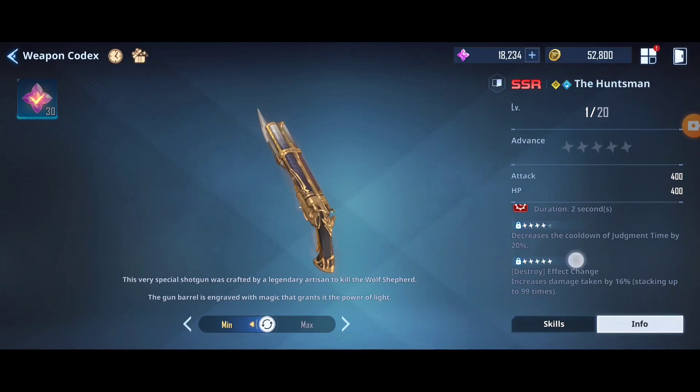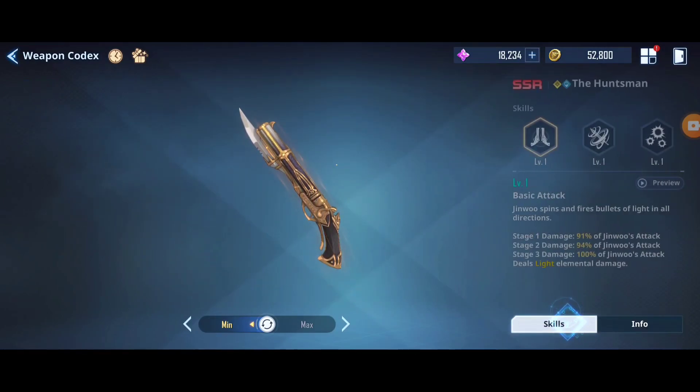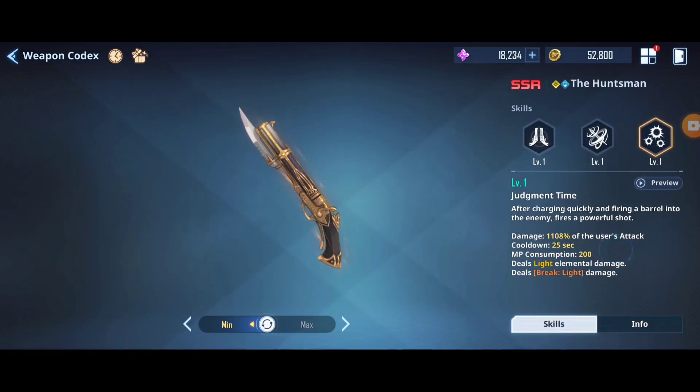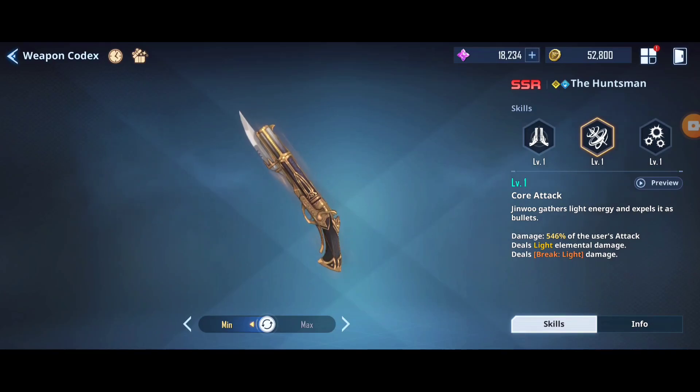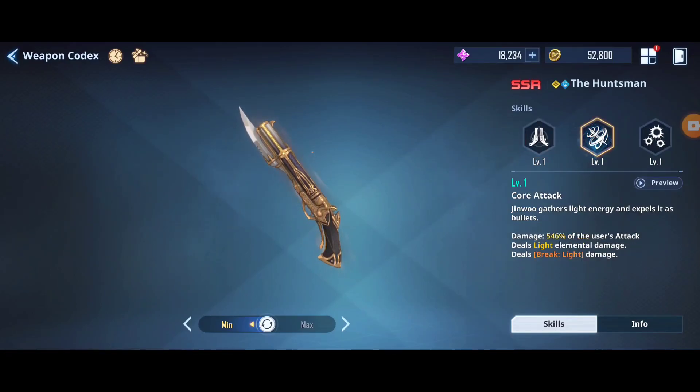Right now we have it at A3, so we'll showcase it at A3. Looking at the skills: Judgment Time - after charging and firing into the enemy, fires a powerful shot dealing 118 percent of the user's attack at level 1, as light type damage with break. The core attack basic attack stages are 91 percent (first stage), 94 percent (second stage), and 100 percent (third stage) of Jin Woo's attack. The core attack itself is 546 percent of the user's attack.